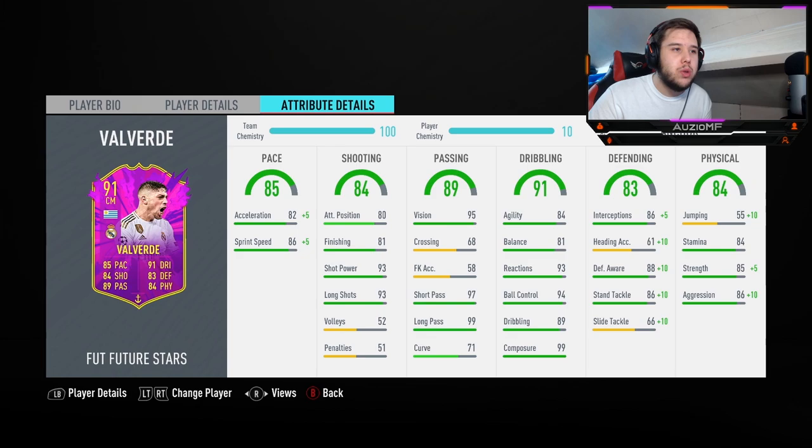He looks like one of the best passers on this game. Over-the-top through balls should be working with both feet. The 1-2 plays, the link-up plays, the give-and-go should be amazing with this guy. He has 84 agility, 81 balance, 93 reaction, 94 ball control, 89 dribbling, and 99 composure.